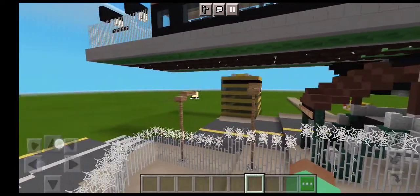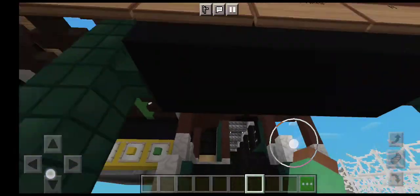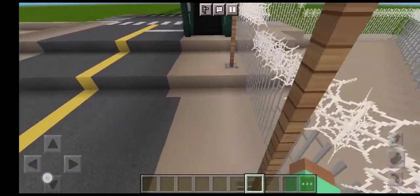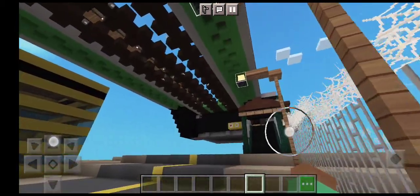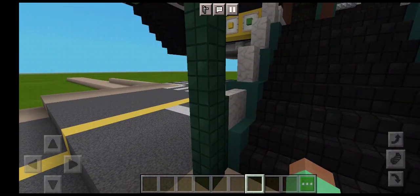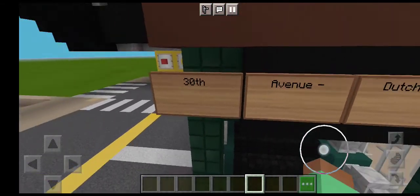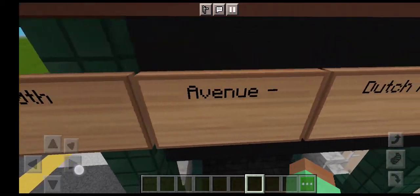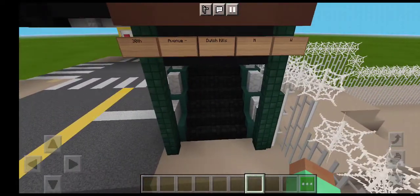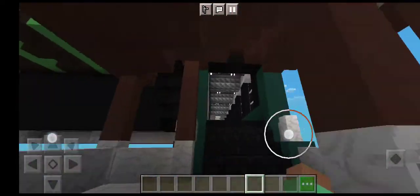This is the 39th Avenue station in Minecraft. This world is built by my friend and he's still working on it currently. He's off the server, but that gives me enough time to give you a tour. The station sign says '30th' — I can't fix that right now but I'll try to fix it in a little while. So: 39th Avenue, Dutch Kills, NNW, and then we got the station level right there.